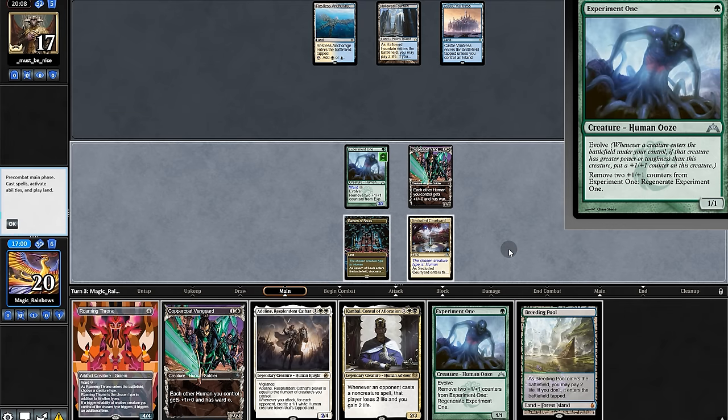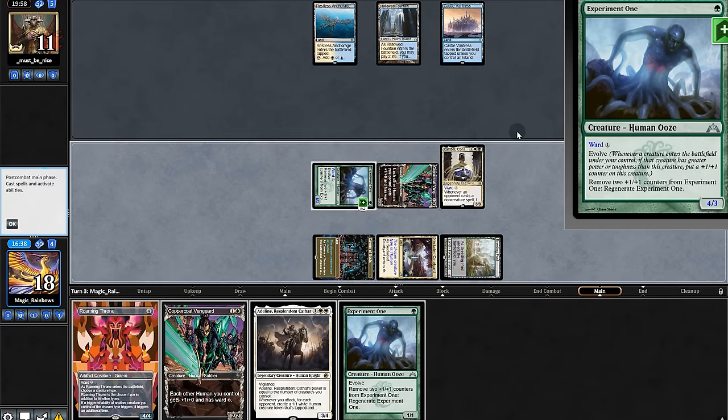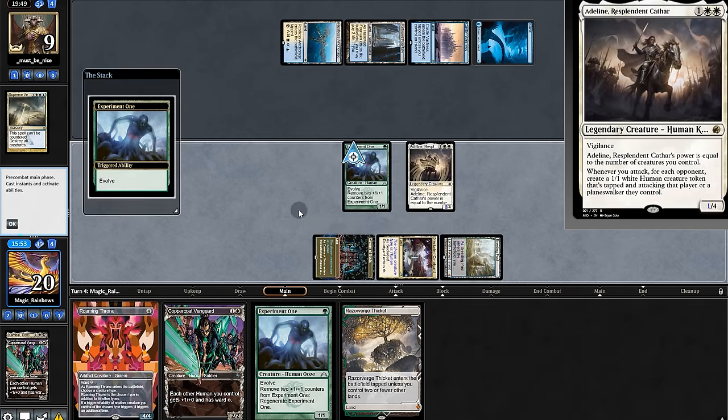It might be too risky to unload here, so we'll play it safe with Thalia, stopping Experiment. Swinging for six, and while they take it, there must be a board wipe here. Indeed — we regenerate our Experiment. Thalia's reign. We draw a land that enters tapped.